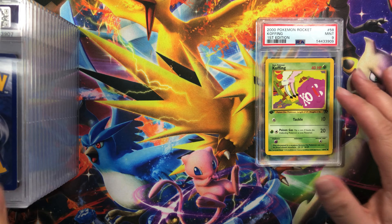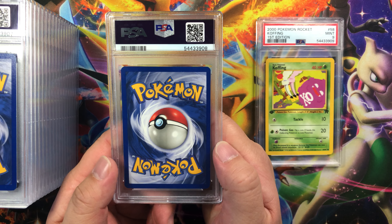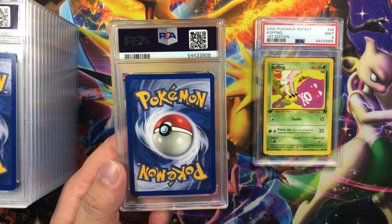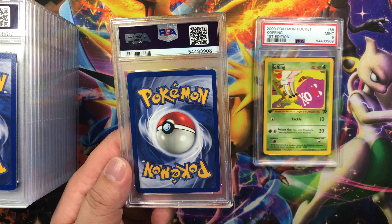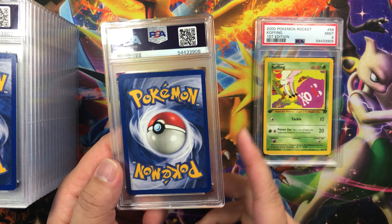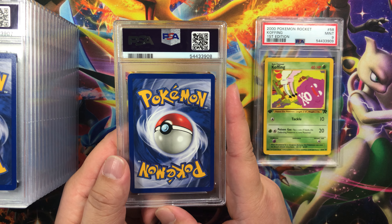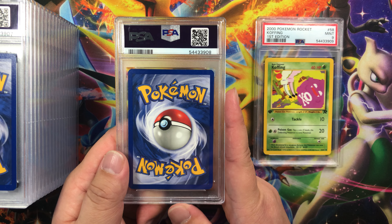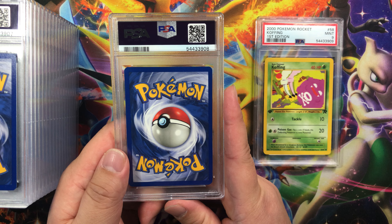I found a whole opened booster box of first edition Team Rocket and it's been sitting in my closet for well over 20 years — these came out in 2000. I figured let's send them to get graded; they're all in mint condition. So now I'm trying to complete a full first edition Team Rocket PSA 10 set.